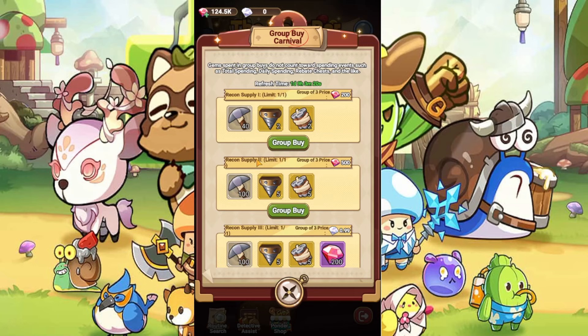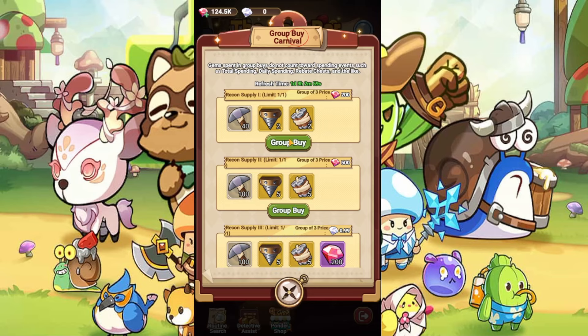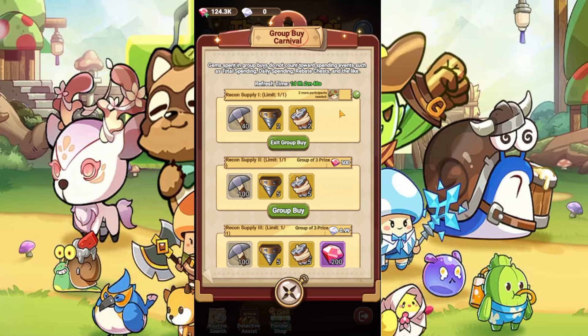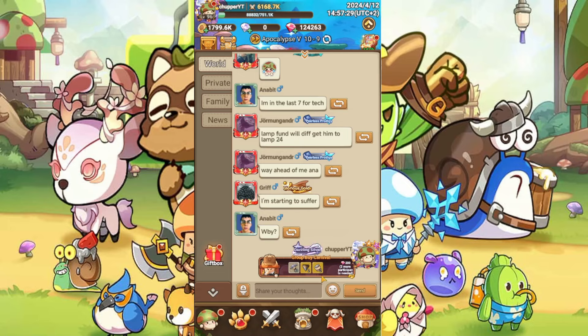There is also the Recon Supply, where you buy items together with other players by pressing Group Buy. You can either start a group buy or join one. I'm going to be joining — it will show you if there are groups available. If there are none, you won't see anything. You can also start one and share it with others in the chat. I'll test it: confirm, and I created one. Now just wait for players to join. You can share it in the world chat — two more can join, then you all buy together.